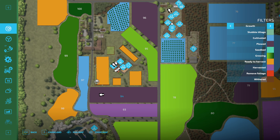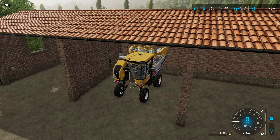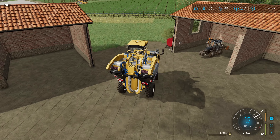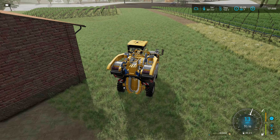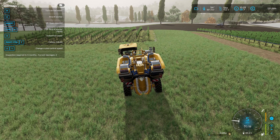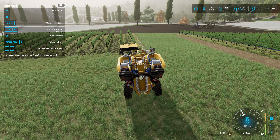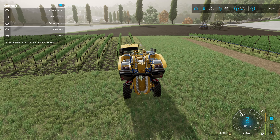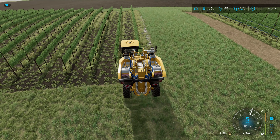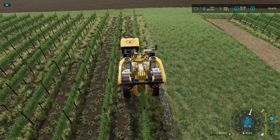Do I know what I'm doing? Probably not. So now we're going to grab the New Holland Harvester — this is made for the white grapes. Did I unfold it? I thought I did, but apparently I did not. Fire it up and it'll take a second, but the white grapes should start going in, which they are. Perfect.